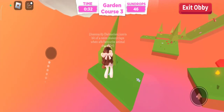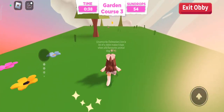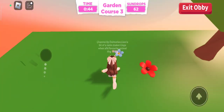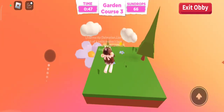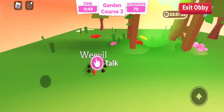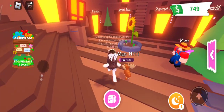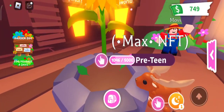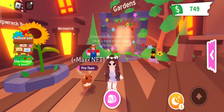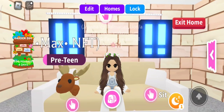In total, from all three garden courses I should be getting 77 sunflower drops — I just call them sunflower drops. Oh look, I think this pet is going to be in the garden egg, so that's clue number one. I did get 70 — I was right. Now let's fill up our flower.